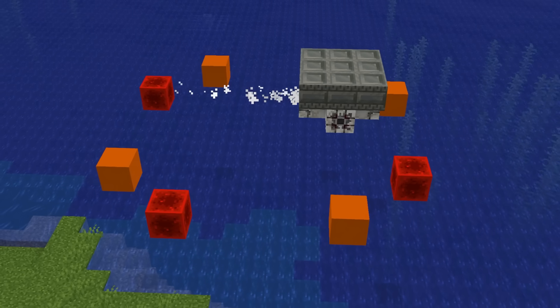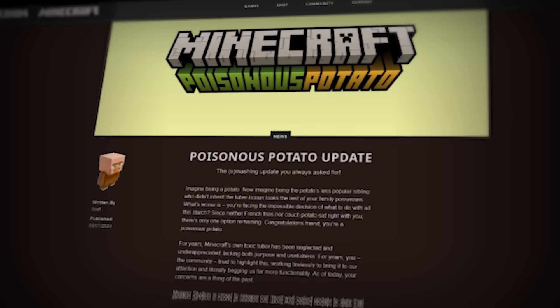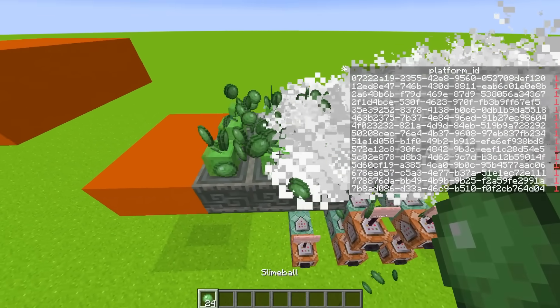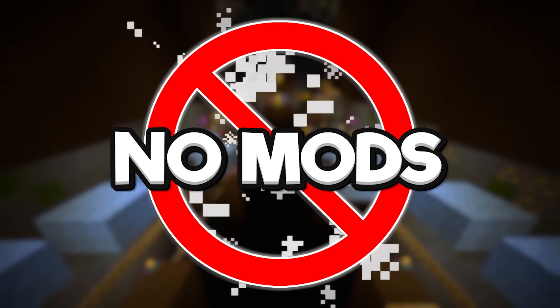If you don't know, Minecraft temporarily added moving platforms into the April Fools 2024 update but removed them right after. Why? I like those. So today I'm going to push vanilla Minecraft to its limit to see if it's possible to recreate those physics-based moving platforms without using any mods, like usual.